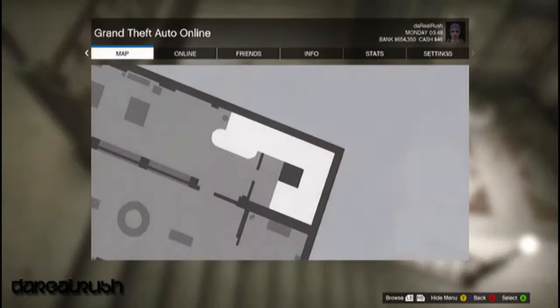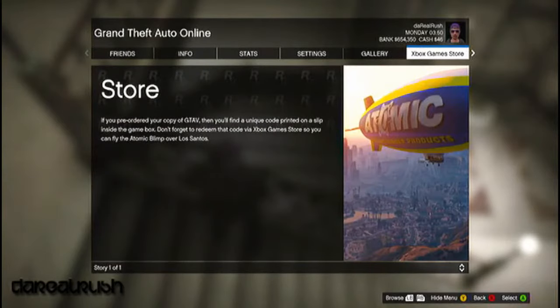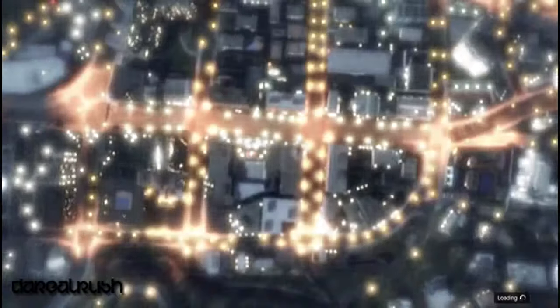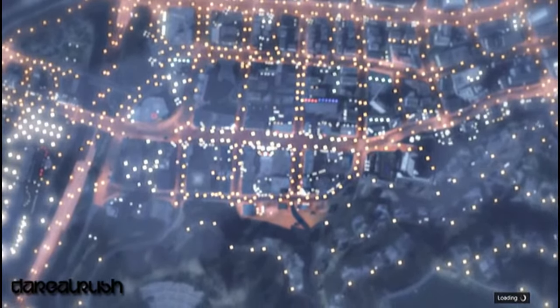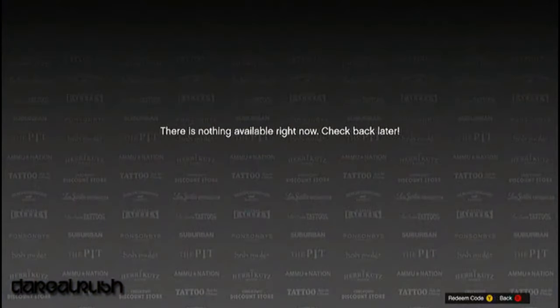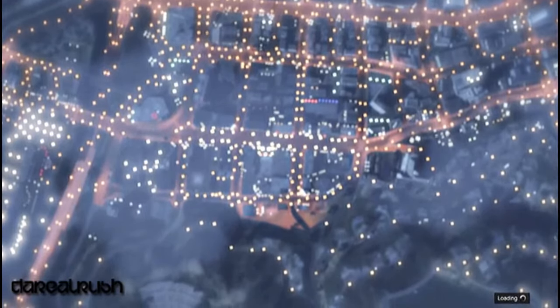What you need to do is get right here where I'm at, pause the game, go over to Xbox Game Stores, and load up the Game Stores like you normally would. And then once the Xbox Game Stores or the PS3 Game Stores load up, you just need to press B, or I think it is Circle, to go back.